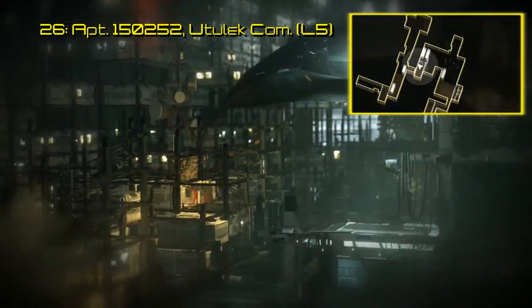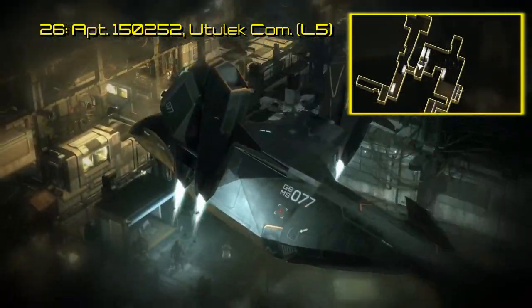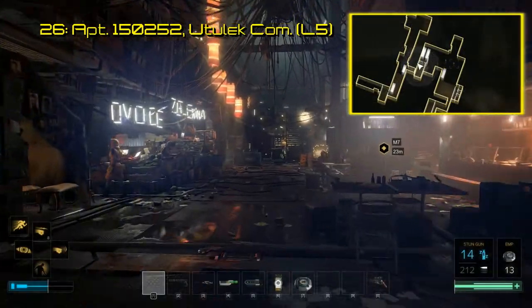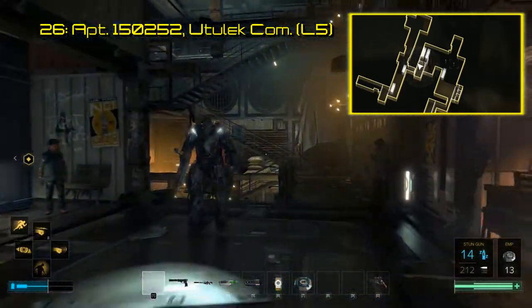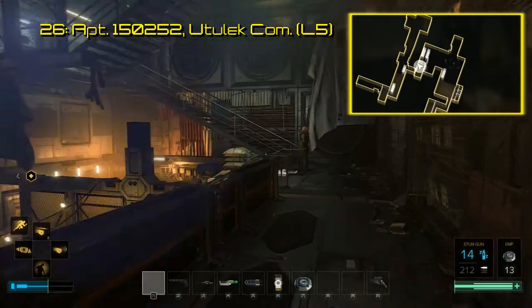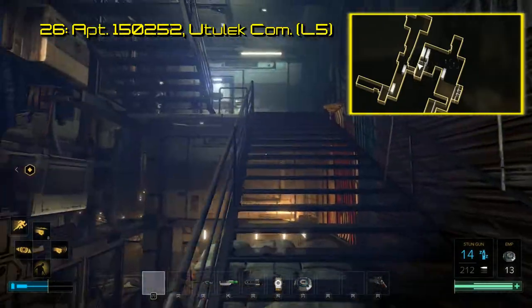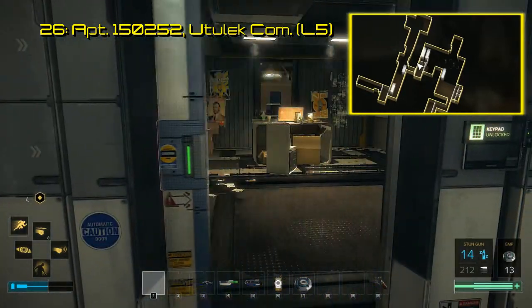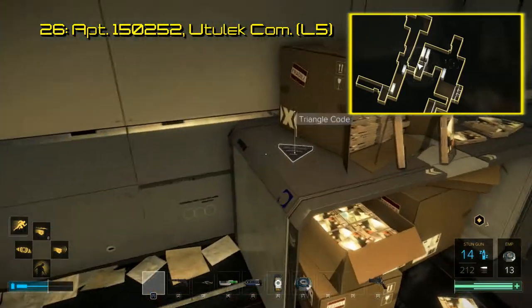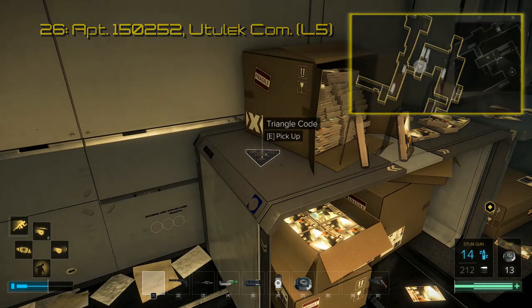During Mission 7 you head to Golem City, and the Oodleek Complex is where you drop in. Triangle code 26 is found in an apartment near the market here. Just past the market and up the stairs, head into Unit 150252. Inside, the triangle code is to your right on the desk. Triangle code 26 shows a video talking about the importance of this apartment in particular and the Rebea reporter that lives or lived here.